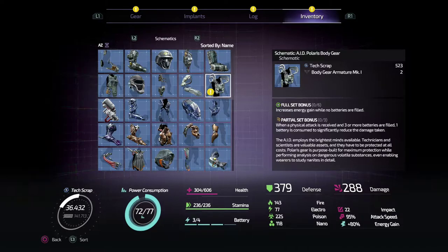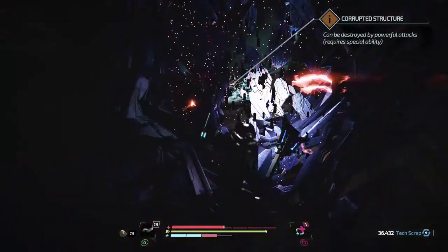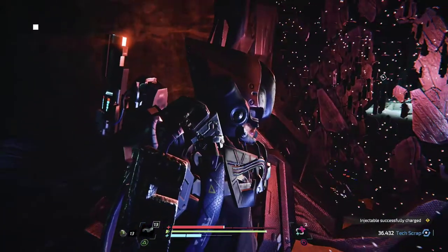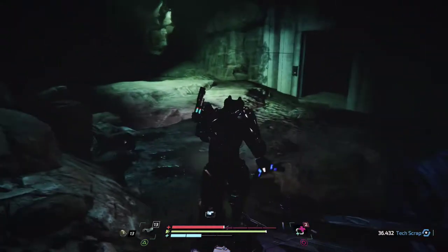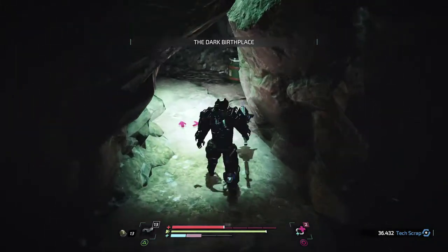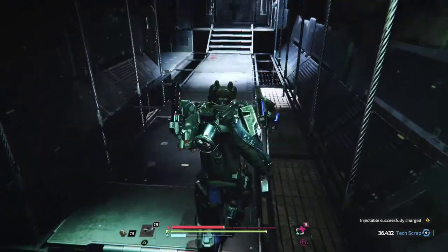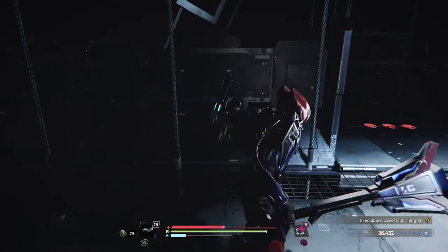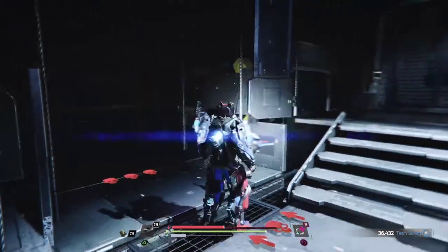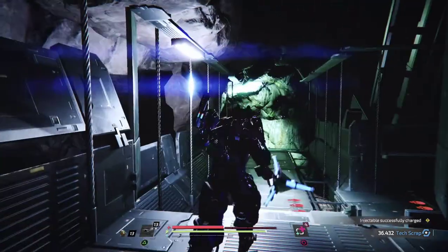There's another barrier which we can't get through — looks like that's kind of the other end to where we fought the nano beast, leading off from this area. The Dark Birthplace. Am I even meant to be down here? Doesn't look like we can go anywhere from here.